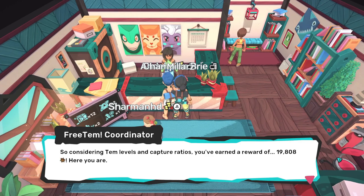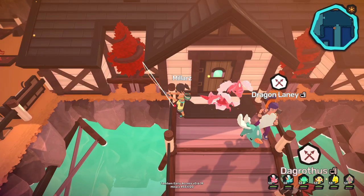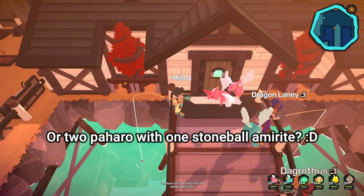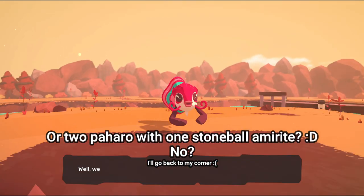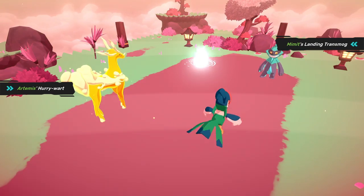Some of the best Temtem to farm for Free Tem are radar Temtem and the Koish at the Nuwu Lodge. If you Free Tem farm at the Nuwu Lodge, you're killing two birds with one stone — completing your bulletin board quest while also getting Free Tem money. Currently, the most money you can make from Free Teming is from catching Mimit. I will probably make a guide on Mimit in the future, but for now you can use this Reddit guide by Infern.